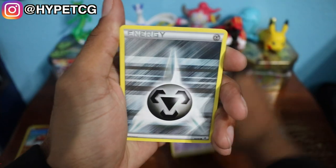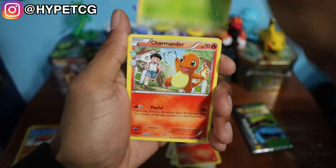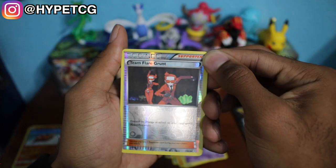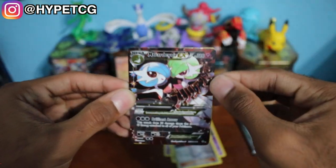We got a Zubat, a Metal Energy, a Magmar, Paris, Charmander, Max Revive, and a Haunter. We have a Team Flare Grunt as the Reverse.